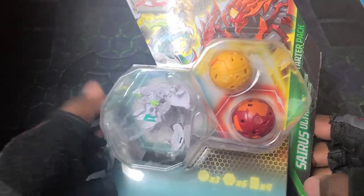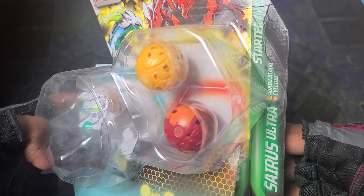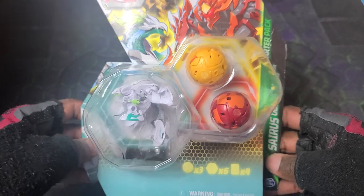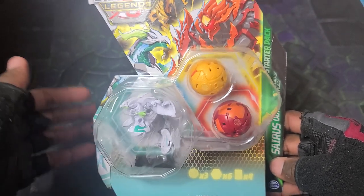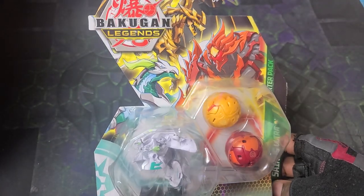We got a three-pack here featuring Heosiris Ultra. It also has Arliss Auxilator and Pyrocycloid with this. Bakugan we've seen with previous seasons, and Legends being like a melting pot — like how Evolutions was a melting pot — it's going to be the last season for the reboot and everything.